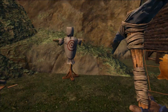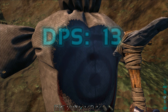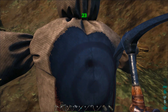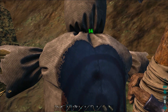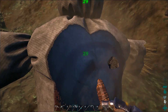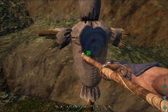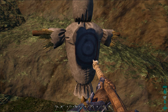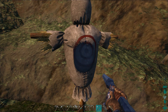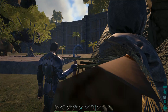Your stone pick does 11 points of damage, your steel pick does 23, stone axe 14, metal axe or hatchet 29, your primitive spear 21, your pike 36.